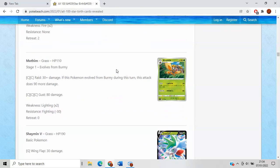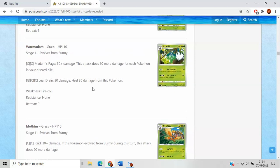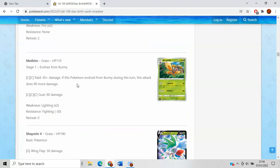Moving on to Mothim — Mothim has fairly uninspiring stats compared to Wormadam. It does have Free Retreat, which is nice, but Raid does 30 damage, and if it devolved, it does 120. It's just not very good. Maybe you play it as a one-off for chip damage, but I don't think it's very good.